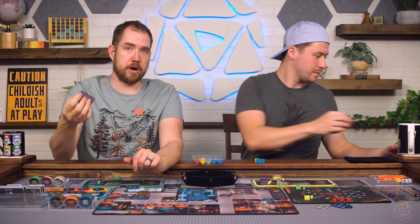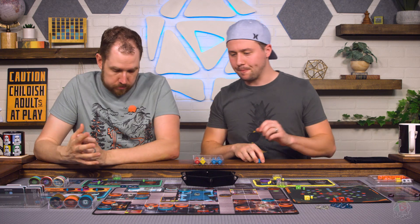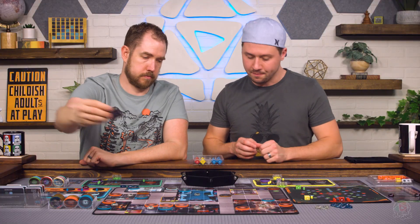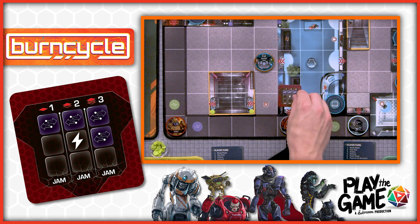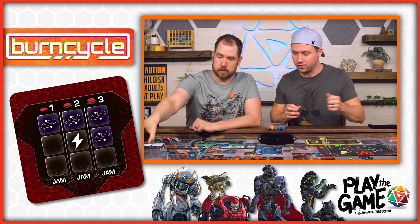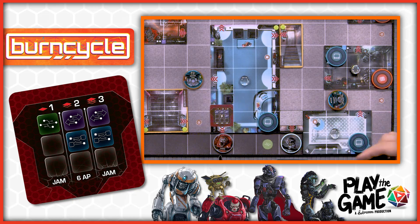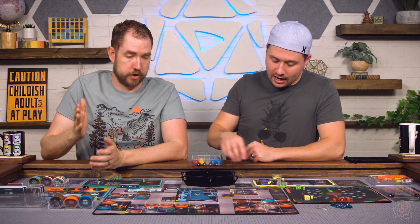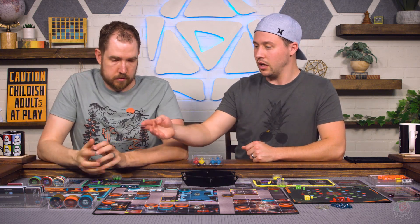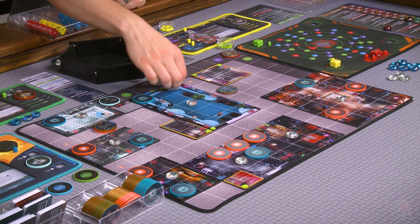Now we move to the second action, which activates the captain's ability. Each security unit moves in the way they're facing once — but because of my imperative, they're going to move twice. Then I get rid of this imperative and jump up two power. The power you get is on the bottom of the card when you complete the imperative. You can also discard an imperative at the cost of one power if it's too cumbersome. Now on my second action I'm going to try to open this keypad. The requirement is to discard a physical chip, and because it says jam here, I cannot roll dice to brute force through the door. I have two physical chips so I'll discard one to get into this door.